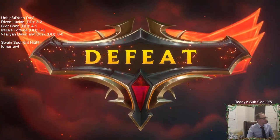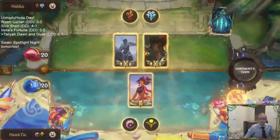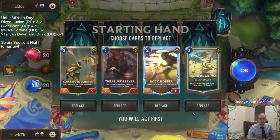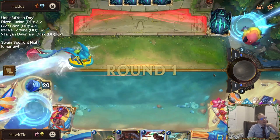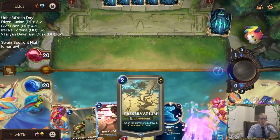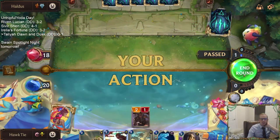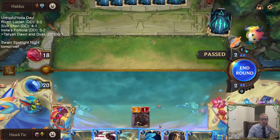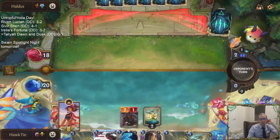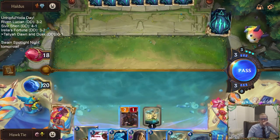Alright, we do this. Oh no, we got Sejuani again. Sejuani can be very problematic, as we saw. Keeping all 1-2 mana cards. How many of these curators are in here? I don't know if they're that useful, but we'll kind of see — we'll draw the cards around earlier.